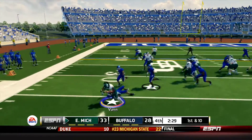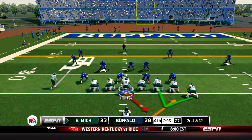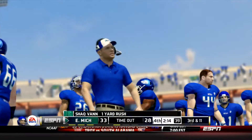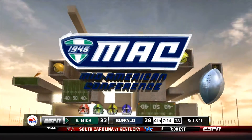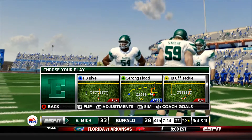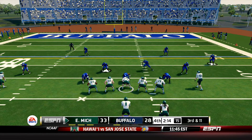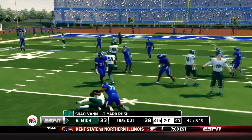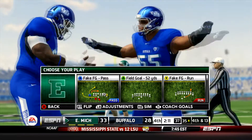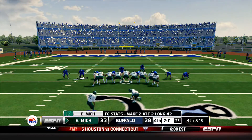First down play from the pistol is going to be Shaq Van to the left side but he's going to end up losing 2. The Bulls call their first timeout after that play. The Eagles got to try and stay in field goal range to make this an 8-point game if they can't manage a first. They're going to give it back to Van who goes to the outside and picks up a yard. Another timeout for the Bulls. It's 3rd and 11 from the 32, just on the edge of field goal range. They're going to give it to Shaq Van on a draw and he gets brought down for a loss of 2. It's going to set up a 52-yard field goal for the Eagles.